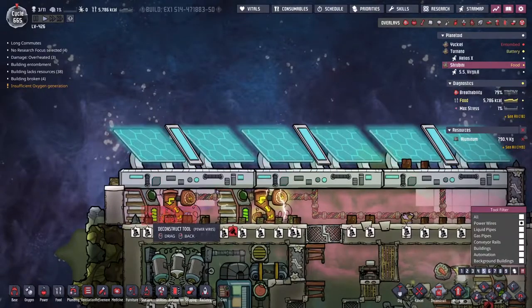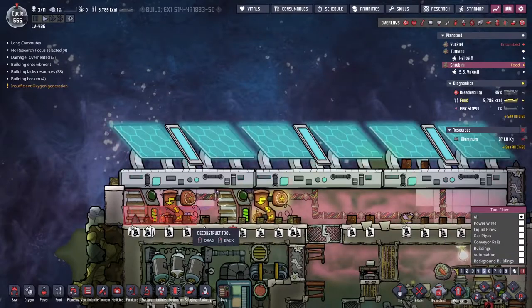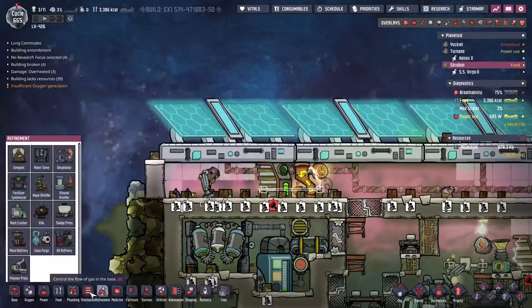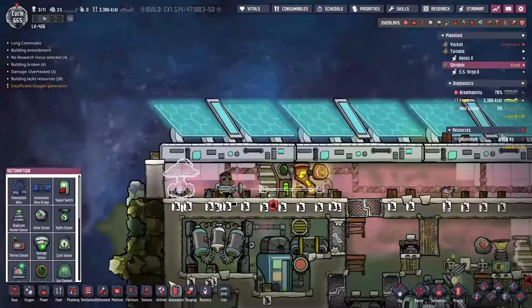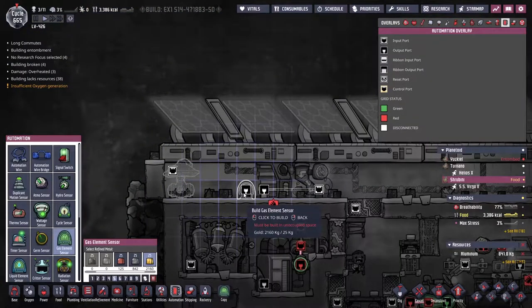I want all of this deconstructed - probably not the drywall in the back there. Okay, with the space we've cleared, I'm going to get a little gas pump here and pop that down. We want also to have a bit of automation - we need a gas element sensor and I'm going to pop that all the way over here.